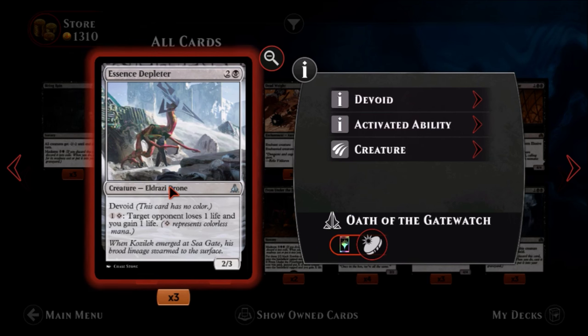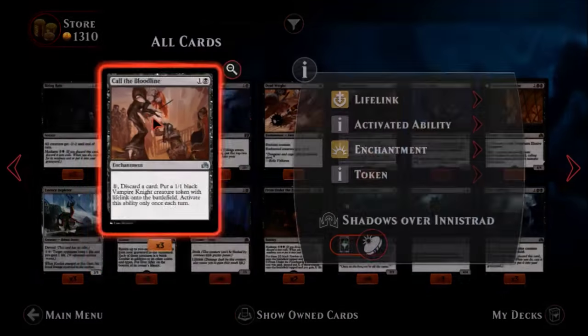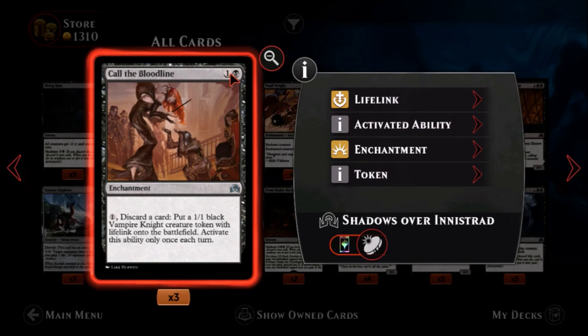Moving on, we have Essence Depleter — one black, two colors, an uncommon Eldrazi drone. It's devoid with no color, a two-three creature. You pay two colors and target opponent loses one life and you gain one life. You can do that multiple times in a turn, tapping a bunch of colorless to make them lose some life. Three mana for a two-three is not that bad, especially with an ability attached, so it could be good.